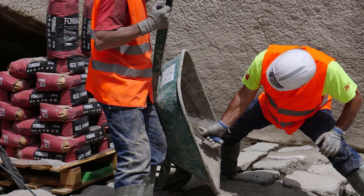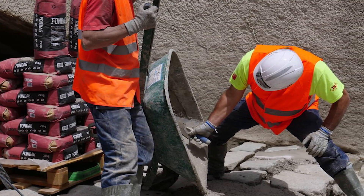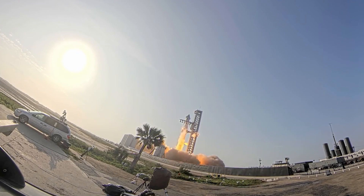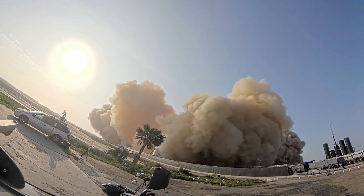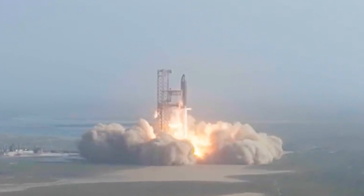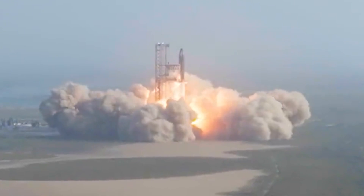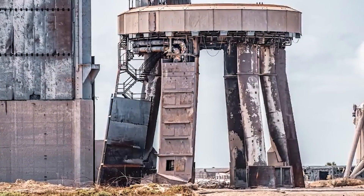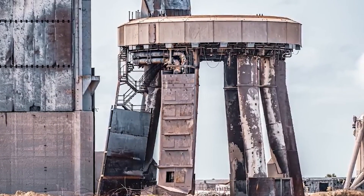But here we see the worst of the damage — the concrete pad, or what's left of it. That new heat-resistant Fondag didn't stand a chance. We can infer that the flame from the engines burned straight through the concrete pad, allowing hot gas to build up pressure underneath until it exploded out through the path of least resistance, taking half of the launch mount's foundation along with it.